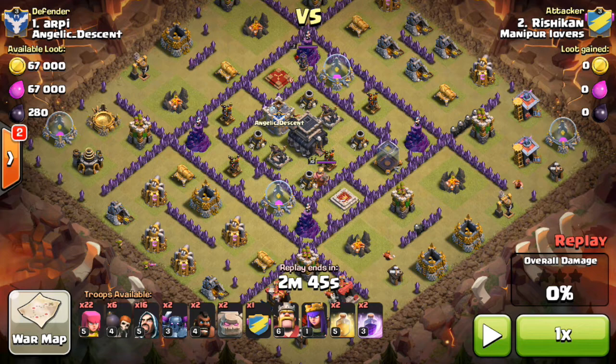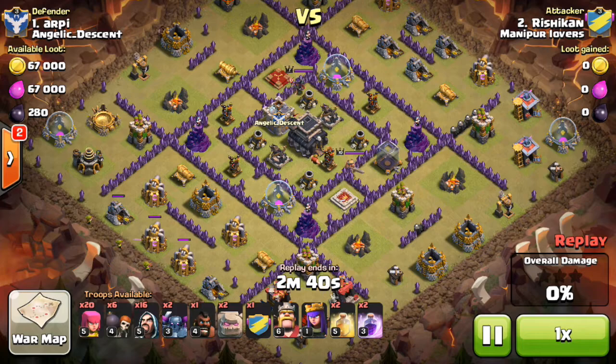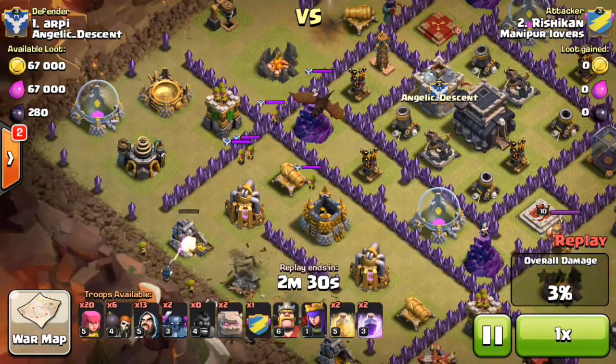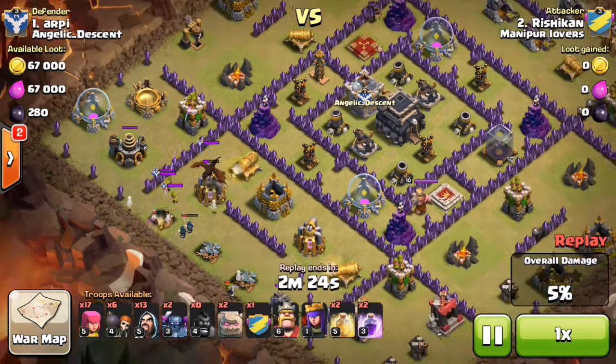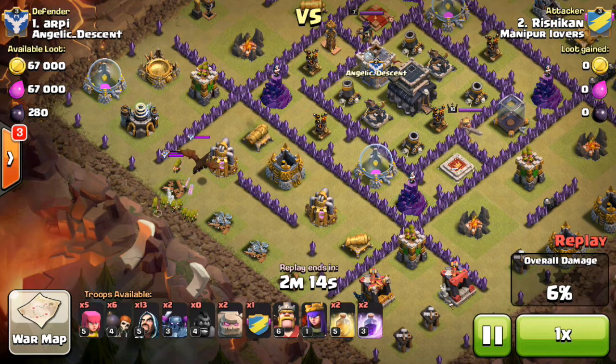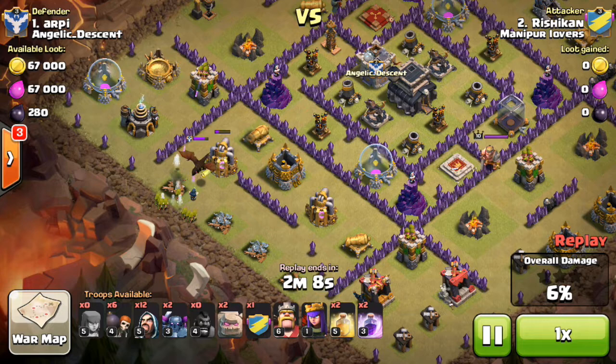He also brought some archers to take out structures that are unprotected, to help out with the percentages. Here he lures out the clan castle troops — that's what the hogs were supposed to do. They do that and they get drawn towards this side. I assume he was going to attack from this side seeing that he drew the clan castle troops there. Usually I wouldn't recommend luring out the clan castle if you're doing a GoWipe because you would run out of time.